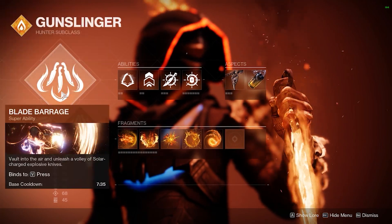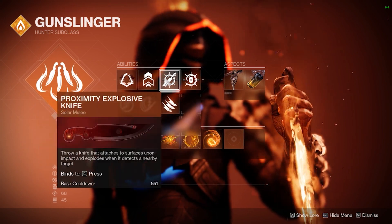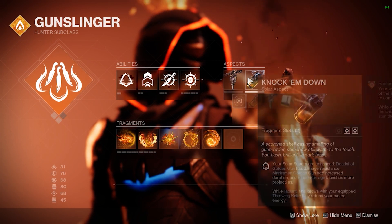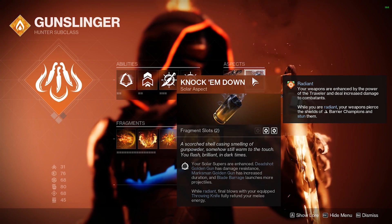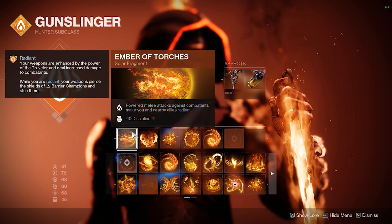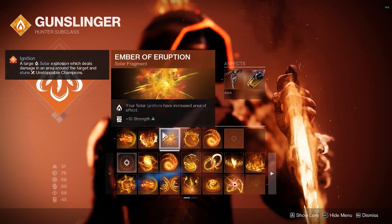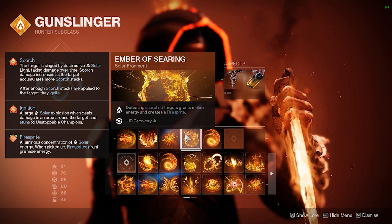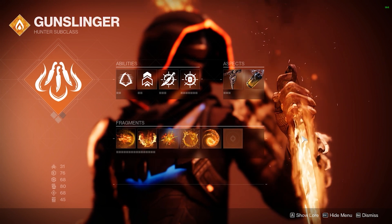Now we're going to cover aspects and fragments. Run blade barrage to maximize DPS, gambler's dodge, triple jump, explosive knife, then run tripmine — this is the main point of the build. Run On Your Mark, then Knock 'Em Down, which will allow you to get resistance in your super, great for endgame activities. For your fragments, run Ember of Torches — power melee attacks against combatants make you and nearby allies radiant. Ember of Ashes will make you apply more scorch. Ember of Eruption increases scorch effect. Ember of Searing means defeating scorched targets grants melee energy. Then run Ember of Resolve, which makes grenade kills cure you — super clutch.